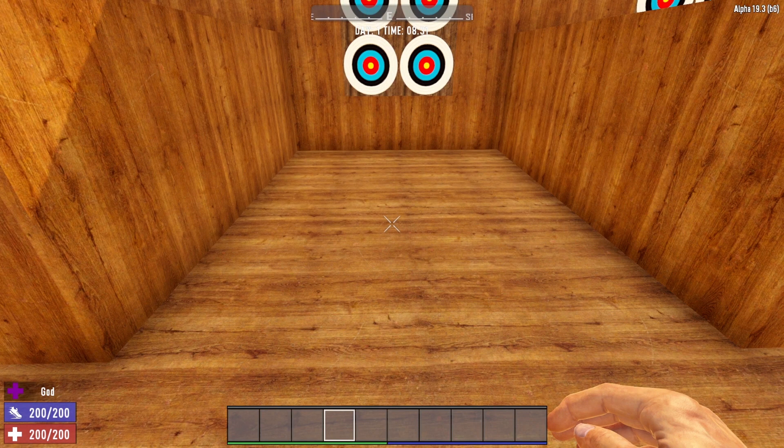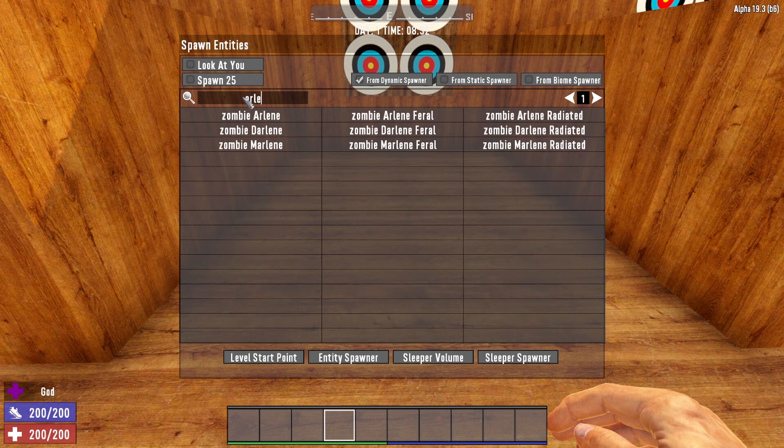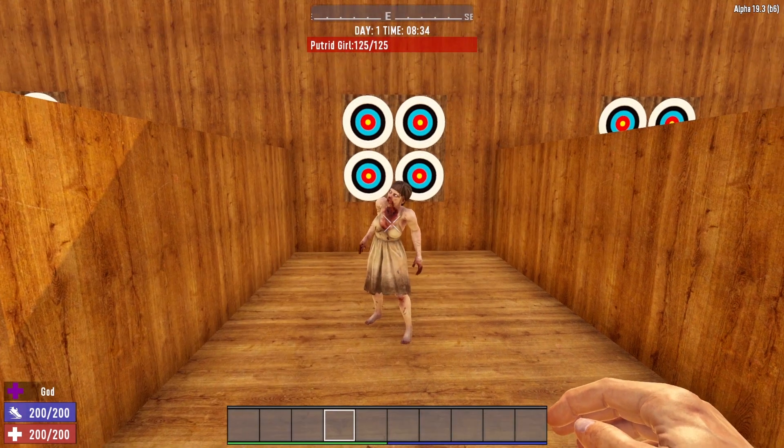Another question I frequently get is how do you spawn zombies into the world? Well, with debug mode on, all you have to do is press F6, and that will bring up the spawn menu. This allows you to spawn entities into the world and comes with a whole bunch of different options. You can spawn one at a time, or up to 25 at a time. You can also set it to have the zombies look at you. So if we search for Arlene, here are the three variants — regular, feral, and radiated. We select look at you, click zombie Arlene, and boom, there she is spawned into the world. She's just standing there because I have turned off entity AI.